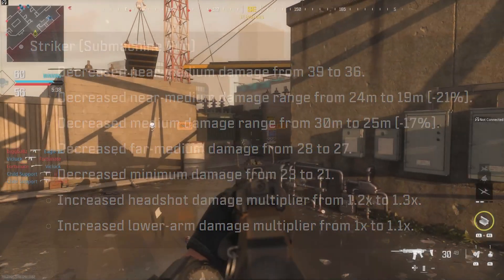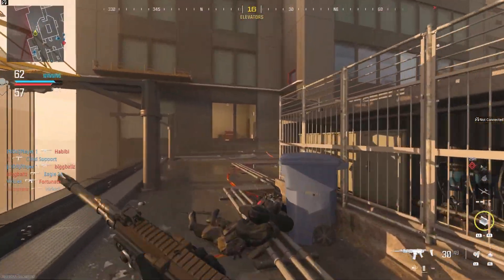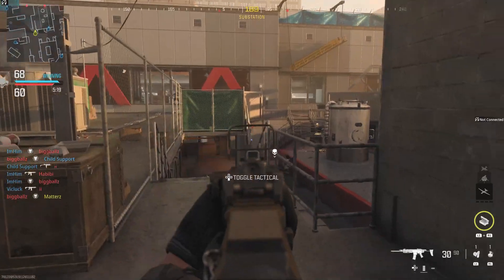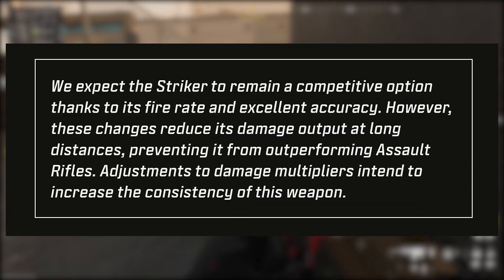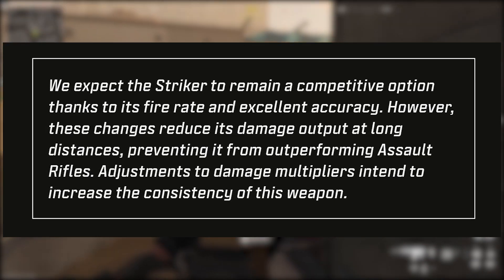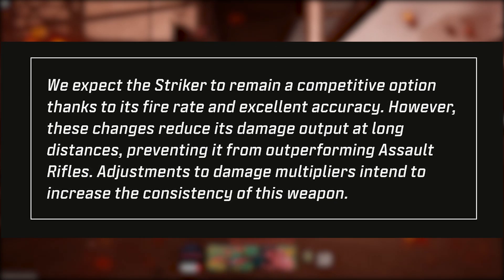The Striker also gets a slight headshot damage multiplier buff from 1.2 to 1.3, and the lower arm damage multiplier increases from 1 to 1.1. Overall it's a nerf — it won't be as good at longer range, which is fair because an SMG shouldn't outperform ARs at distance. The Striker was practically an SMG and an AR combined. The devs say they expect it to remain competitive thanks to its fire rate and accuracy, but these changes reduce long-distance damage output and improve consistency.